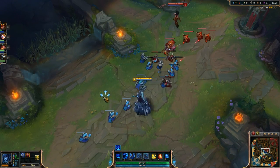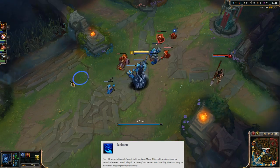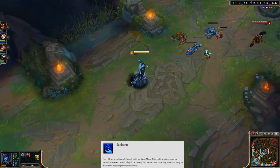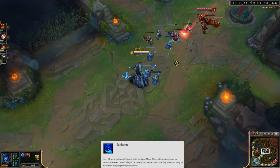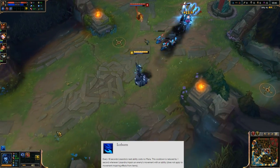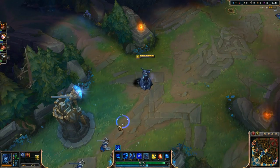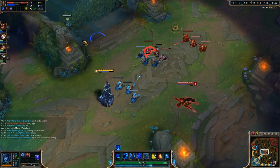Let's kick things off with her passive, which is Iceborne. Every 18 seconds, Lissandra's next ability costs no mana, and cooldown reduction does not affect this. But the cooldown is reduced by one second whenever you impair an enemy's movement with an ability. Very good to know — basically free abilities to cast.